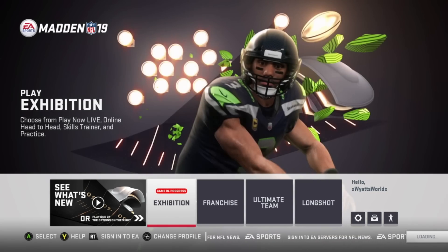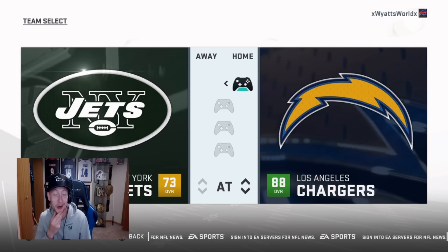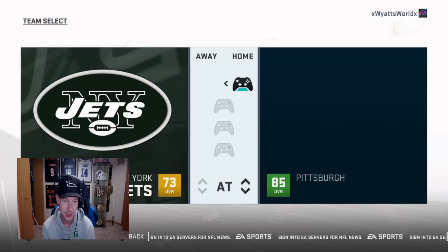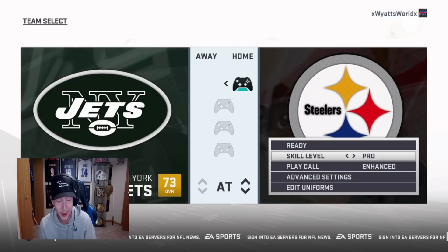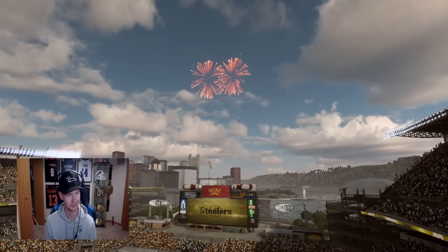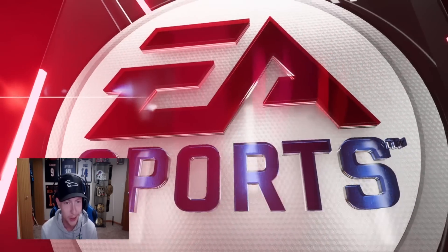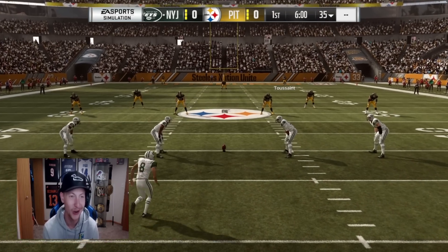We don't need a guy standing in the background throwing a ball around. Look at the Bills — 79 overall. Chargers were an 88, and the Falcons were 91. For this video, we will throw a touchdown to AB using Big Ben. I'm putting this on Pro — we don't need this to be rage-inducing. This is supposed to be fun and relaxing. I'm not gonna lie, this game doesn't look that bad. These graphics have really held up, especially for being on last gen.